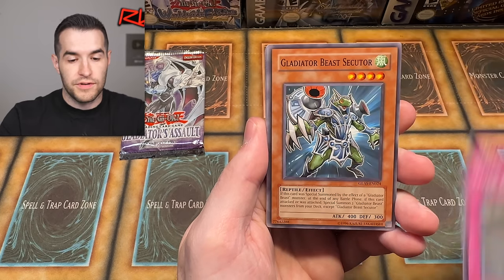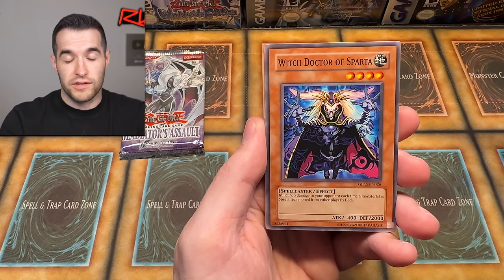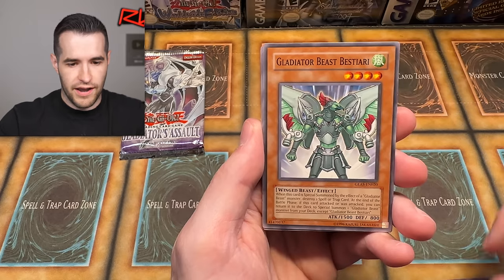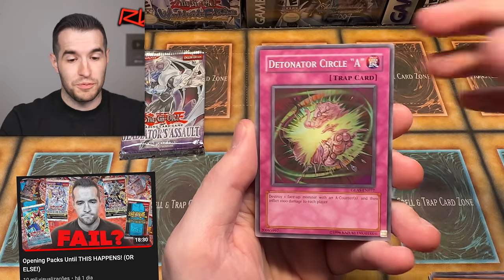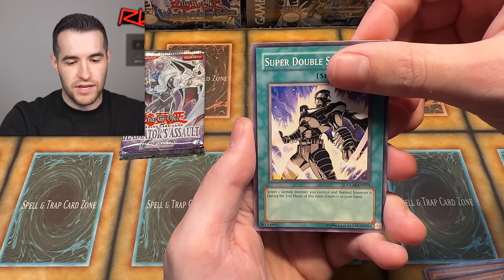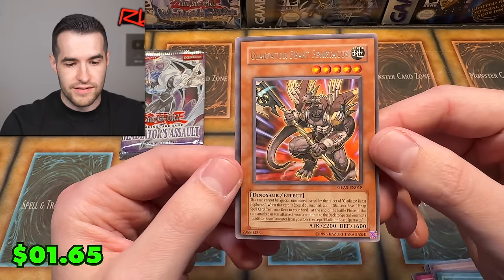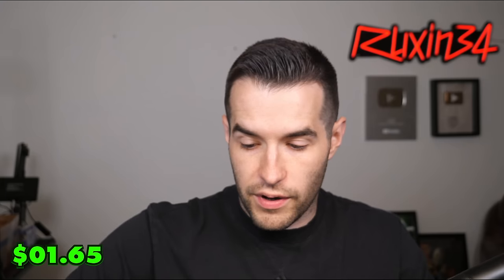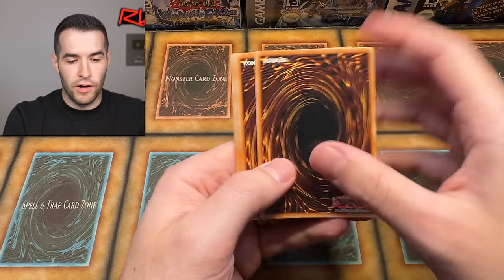Didn't seem to ruin it — I don't think we're getting a rare and a foil, just one. There was a Ruxton Special — I would have lost if it was the other day. If you missed that, go check out the video where I did opening until I got a Ruxton Special — there was a timer and everything, it was a fun video. We pulled: Test Ape, Super Double Summon, and Gladiator Beast Spartacus — a rare. That is over three.